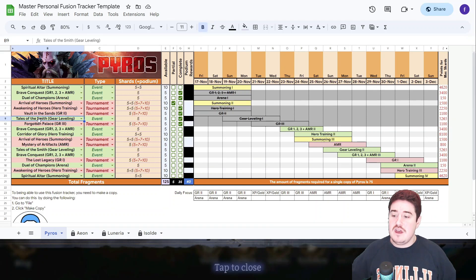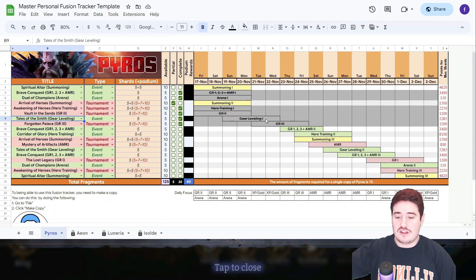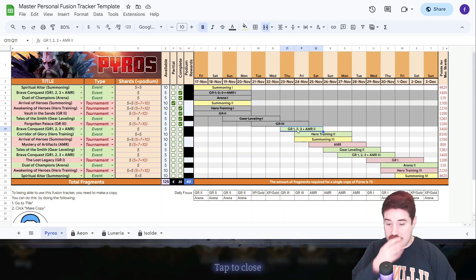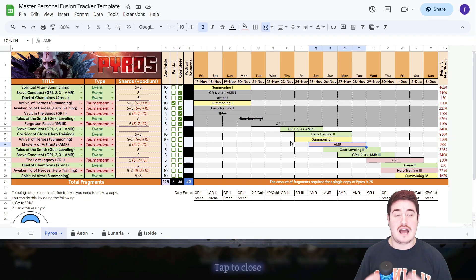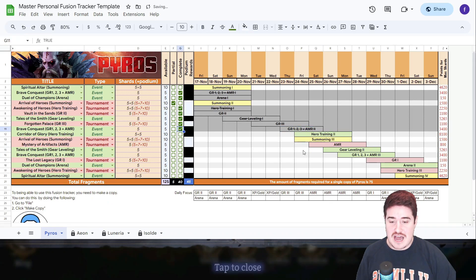It's also worth mentioning — over on the side of the tracker we have the in-game titles and then in parentheses what we're going to refer to them as, because things like 'Tales of the Smith' get relabeled as 'gear leveling' and 'Brave Conquest' becomes 'AMR' for Artifact Material Raid. So when you look at your calendar, it will say gear leveling, Gear Raid 1, 2, 3, and AMR. The last two days of Gear Raid 3 are going to line up perfectly with the three-day Brave Conquest. And then the last day of the AMR tournament also lines up with that Brave Conquest. Artifact Material Raid is the best way to get points for Brave Conquest — just go in on that. Absolutely beautiful.